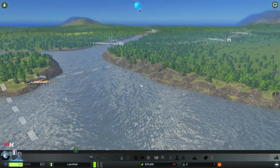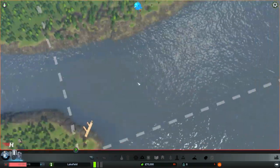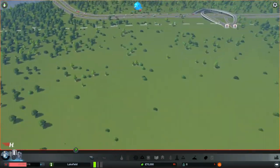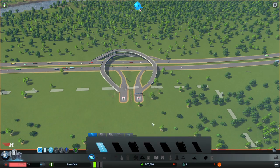First thing I'm noticing right off the bat is this cool stuff right here — I don't know what that is, but it looks cool. The water is not flowing, so that's going to create an issue as far as sewage goes a little bit later on when the city starts to make a lot of sewage. So I'm just going to keep the game on pause for a little bit and get the road work mapped out.